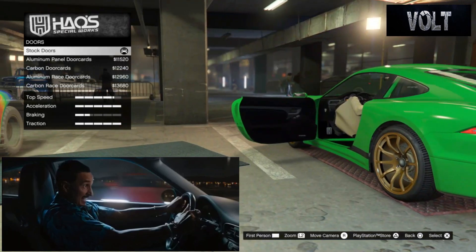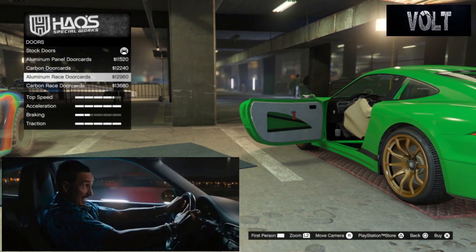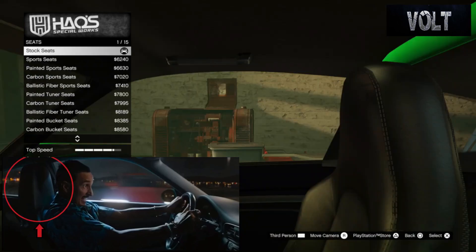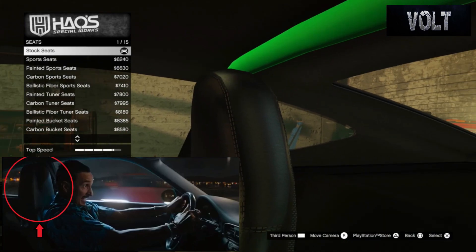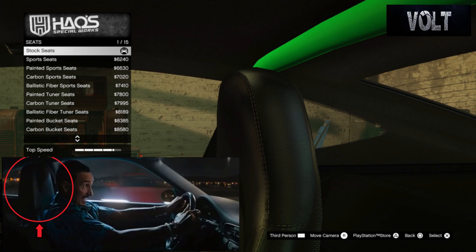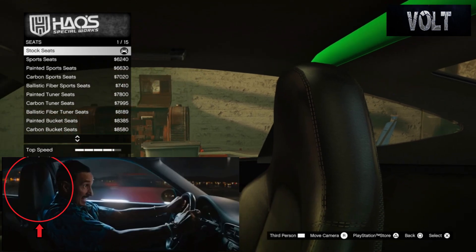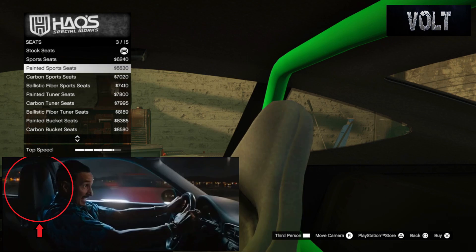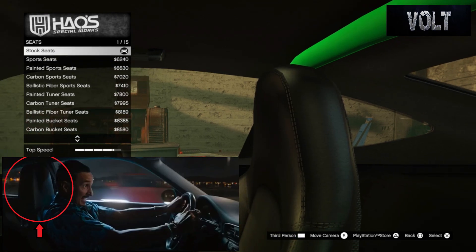After that, move on to the doors — go with the stock doors. I didn't see a point in changing this; didn't see any changes to the doors in the movie. After that, move on to the seats — stick with the stock seats because they actually looked stock in the movie. All these other seat options don't really fit or match the design. The stock seats are the closest thing and they actually look pretty comfortable too.